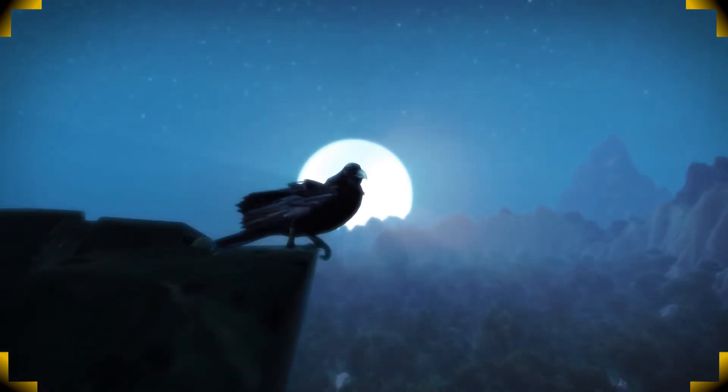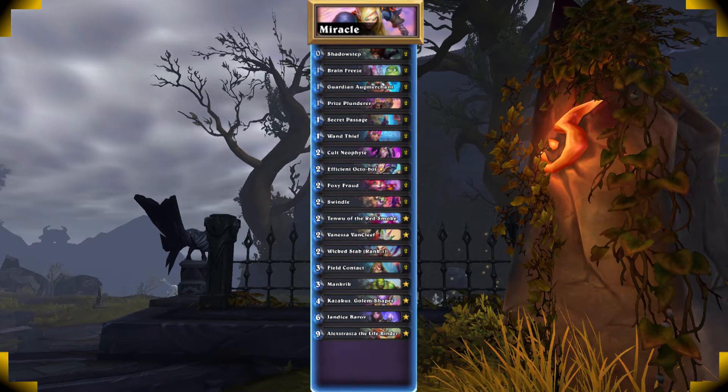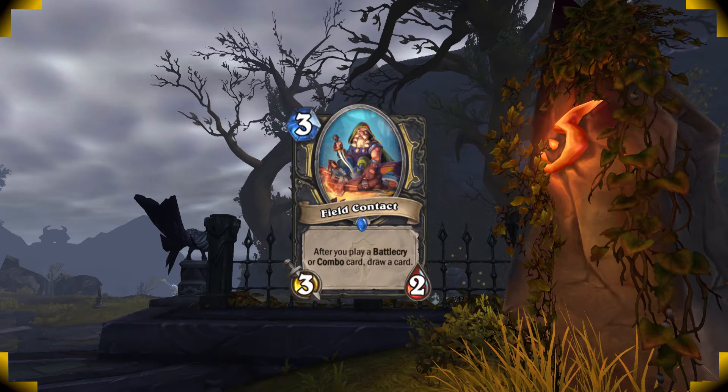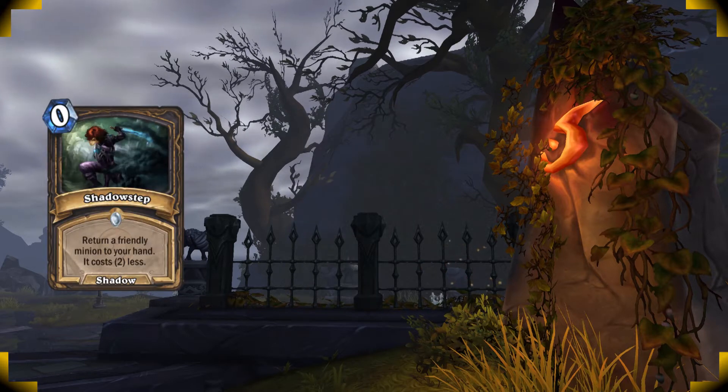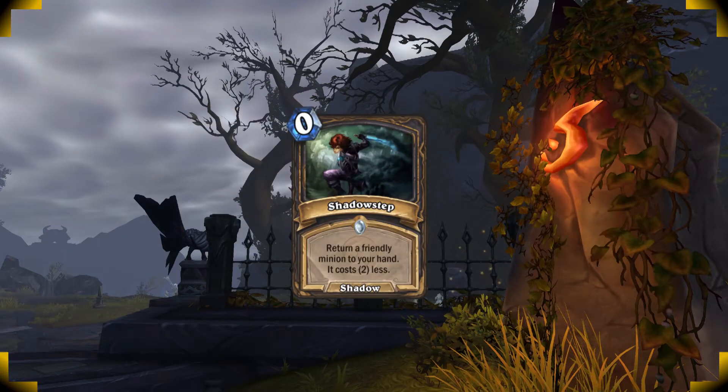Hello and welcome. My name is Axel Kay and today we're revisiting Miracle Rogue. This is one of my favorite decks in the meta and it's very combo heavy. What you want to do is set up an efficient Octobot for mana reduction, play a Field Contact to draw a bunch, and pair your Shadowstep with powerful cards such as Kazakus, Jandice, and Alexstrasza. Shadowstep has a ton more uses and we'll go over that later.